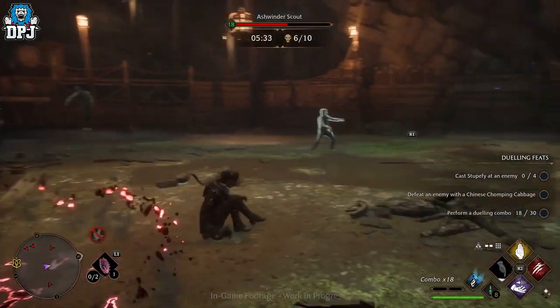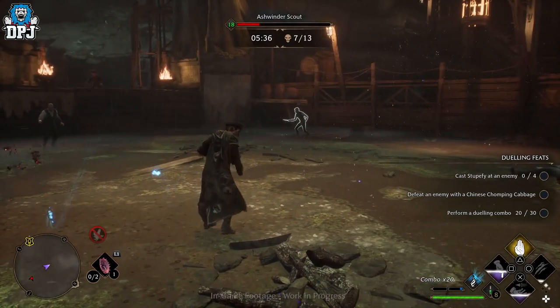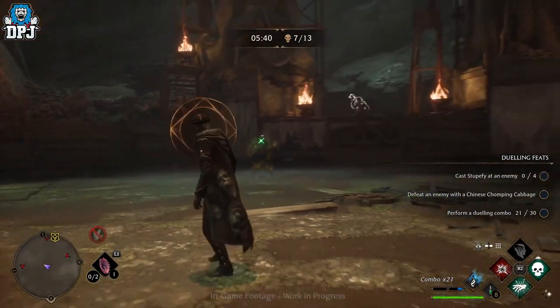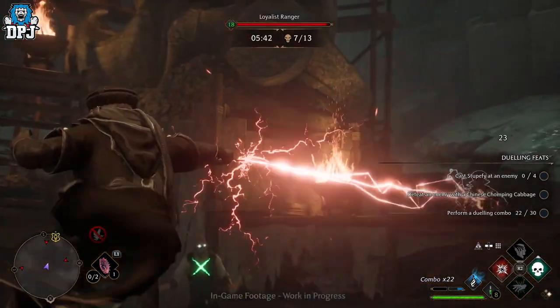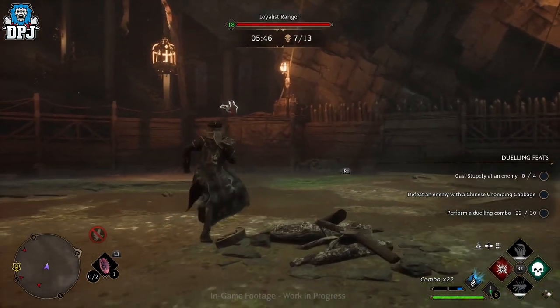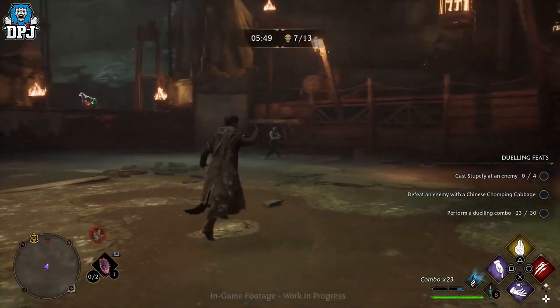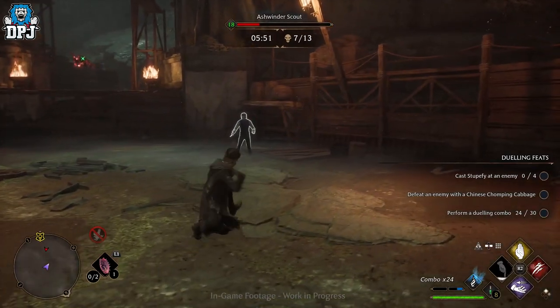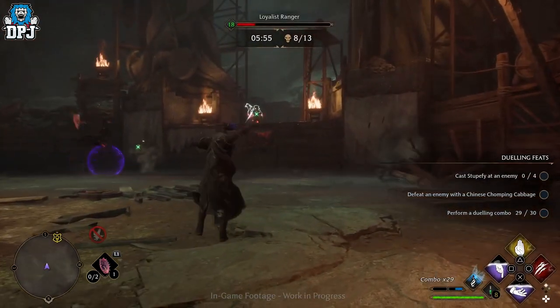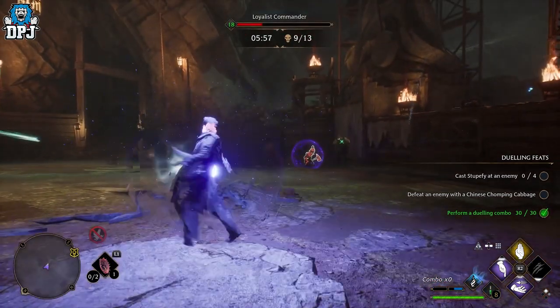You may also notice a green cross appearing above certain enemies. This comes from an ability called the curse, unlocked through your talents. When using the curse you can tag specific enemies, and when you unleash a powerful ability like an ancient spell, the damage is shared amongst all cursed or tagged enemies — allowing you to take out multiple enemies at the same time.